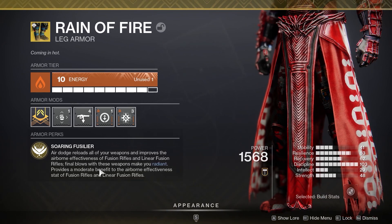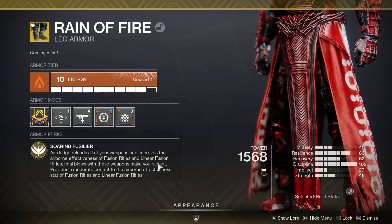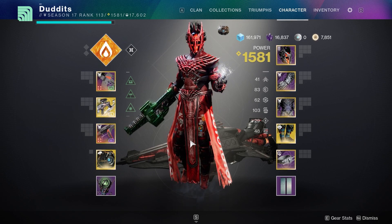The boots provide a moderate benefit to the airborne effectiveness stat of fusion rifles and linear fusion rifles. It reloads every weapon you've got on you at the time — it doesn't have to be a fusion or linear fusion, it'll reload anything.